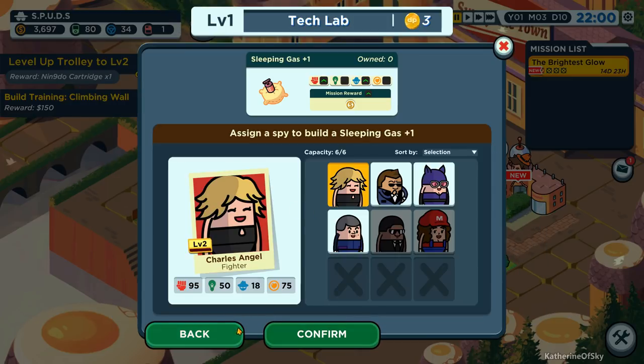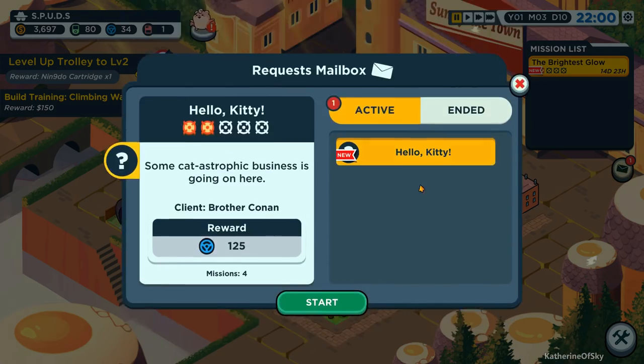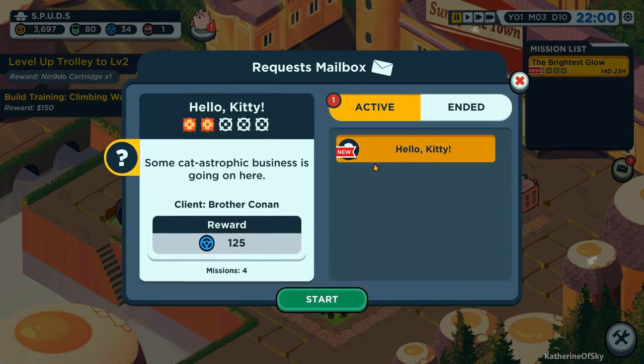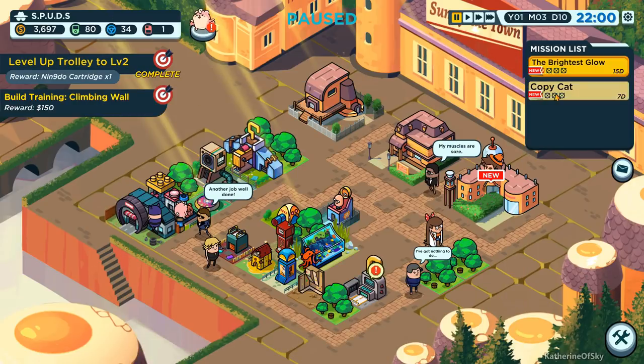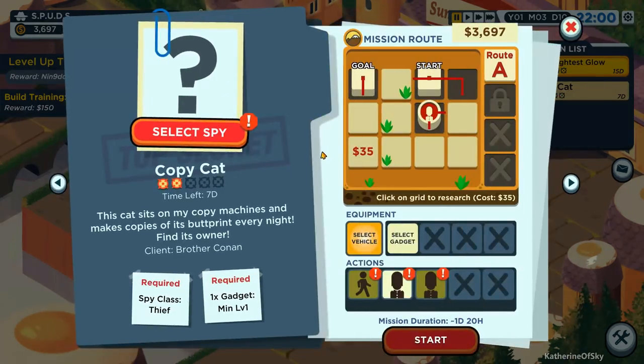Let's build one of these. Wait - let's send somebody on a mission. Hello kitty. Lots of driving points. Some catastrophic business is going on here. There we go - missions, four of them. Let's choose somebody to do these missions. Let's select a spy first.